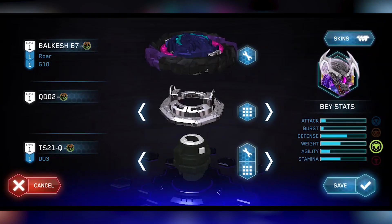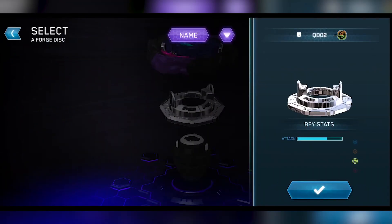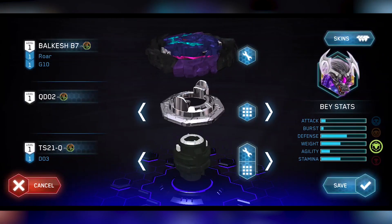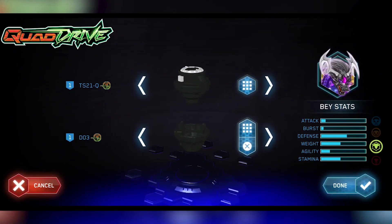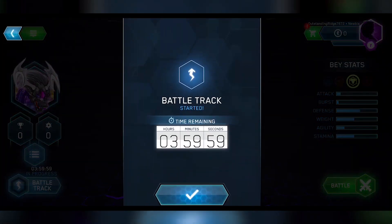So Roar Belkesh — yeah, the texturing on that armor is weird. Then after a giga, and then after, what is that, edge and moment. And yeah, that's kind of it when it comes to Roar Belkesh.